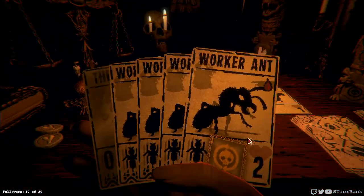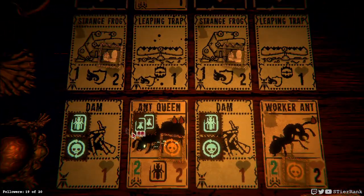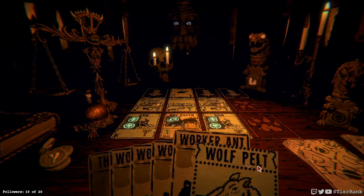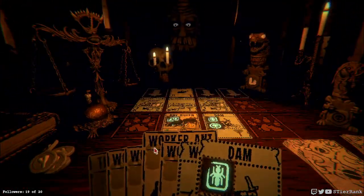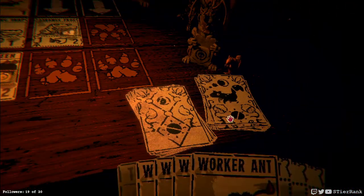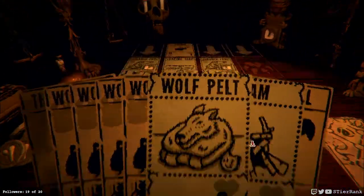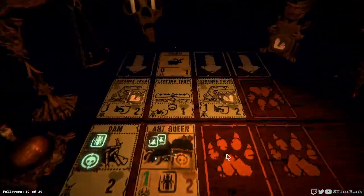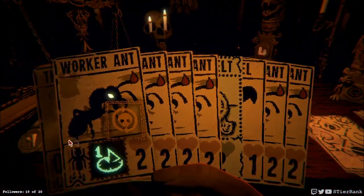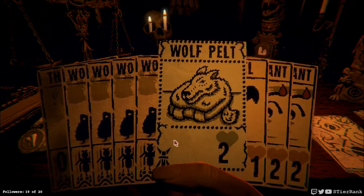Let's get a worker ant down. Wow, we're generating a lot of ants. Interesting that it puts the dam back in our hand too. So the dams are zero cost as well. So we could play them in front of the strange frogs, and it looks like it's going to keep generating ants for us. I think I just found a way to get an insane deck here - look at all these. I don't even know if it's going to be a fight going forward. I see the potential here already.